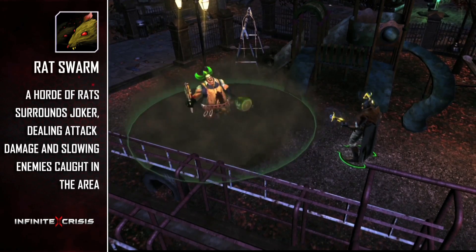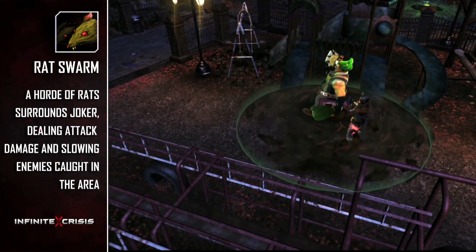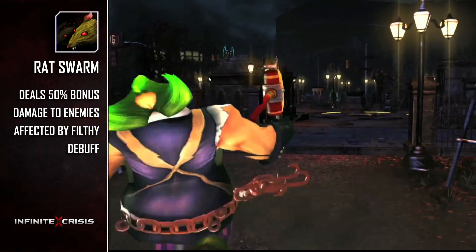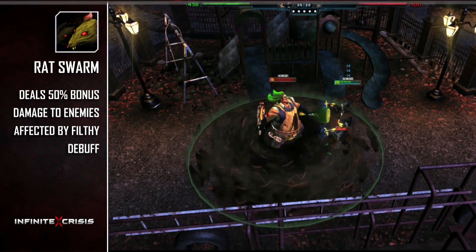Gaslight Joker's ultimate is Rat Swarm, summoning a horde of rats that surround Joker. The swarm deals attack damage every second and slows enemies caught in the area of effect, and will deal bonus damage to Filthy targets. This skill can be turned on and off at will, but consumes a percentage of Gaslight Joker's health every second.